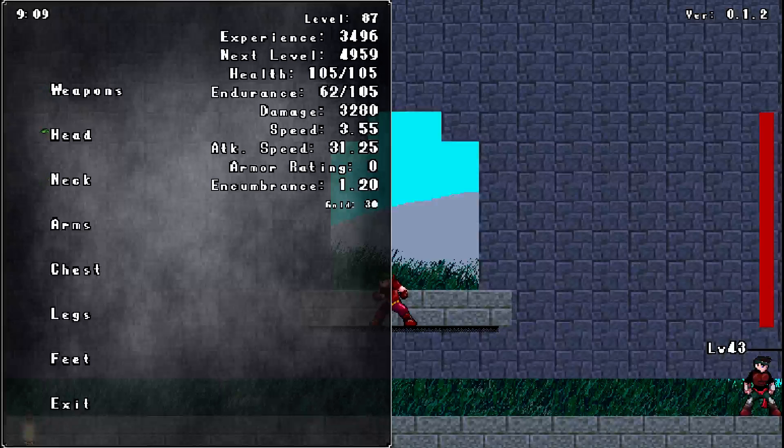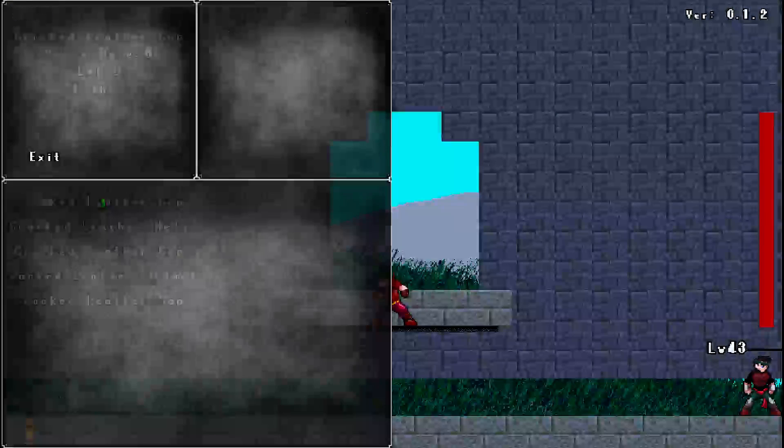There's a slot for each piece of armor: body, head, neck — for like an amulet, or maybe a cape in the future, though I don't have that created yet. Then arms, chest, legs, and feet. These will all be visible on your character's body.